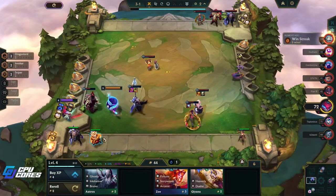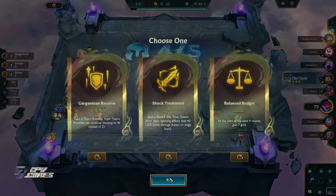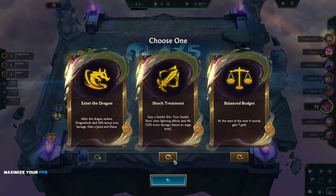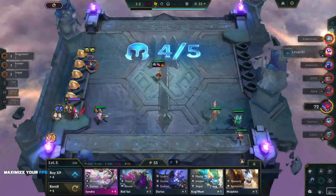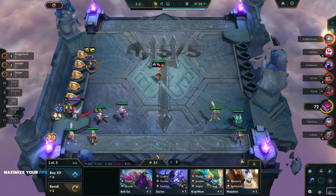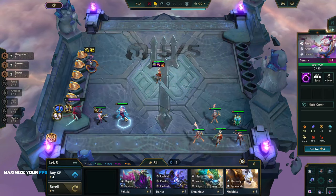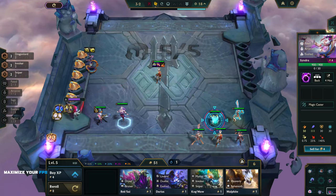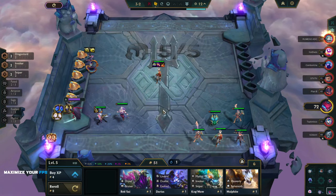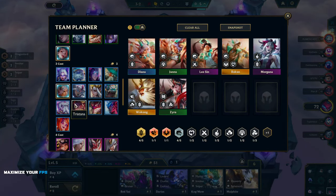I'm gonna pick these two exalteds up just in case — actually no, not worth it. Gargantuan's Resolve — I need a remover now. Dragon Lord steal 20 bonus — I think it can't be anything else. Now we go to Dragon Lords. Cindra is exalted! She wants mana. I need an Annie, so let's fill out the rest of the team. We've got four Dragon Lords, four Sages — I definitely want Annie.